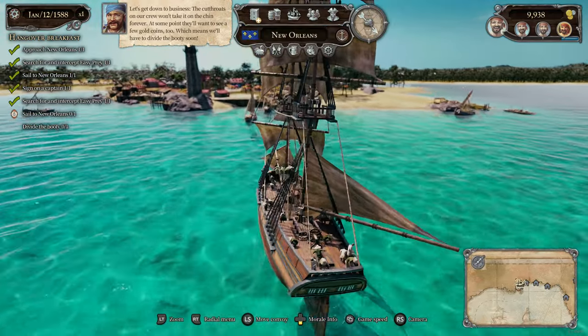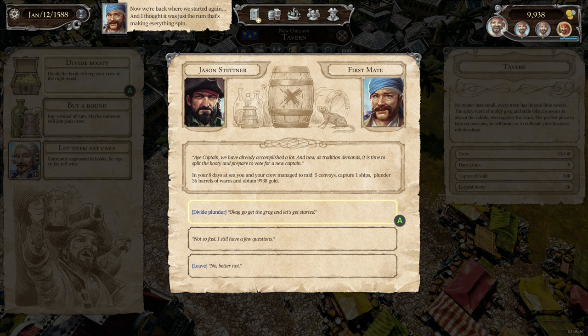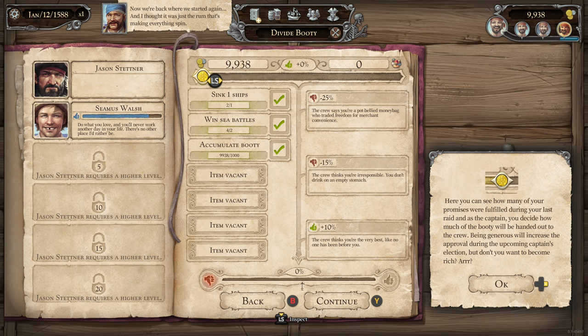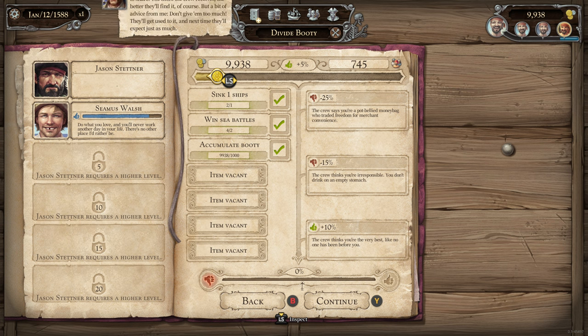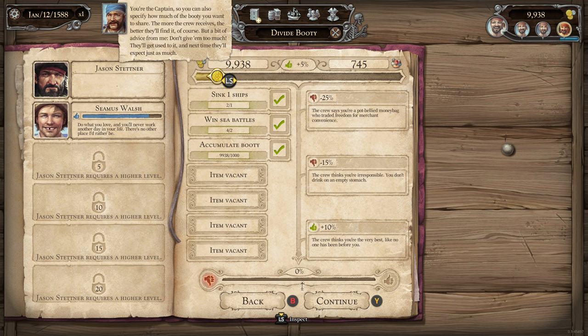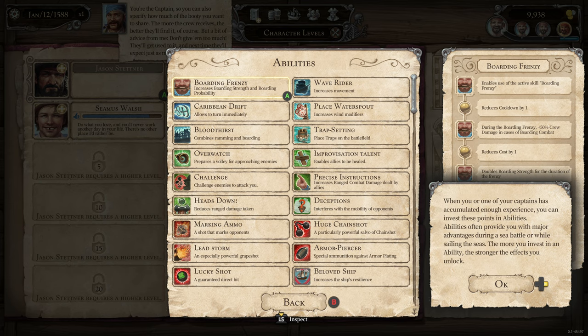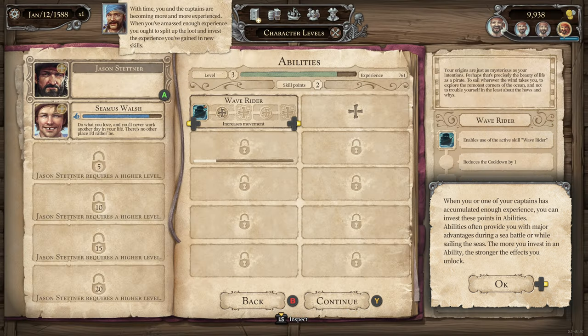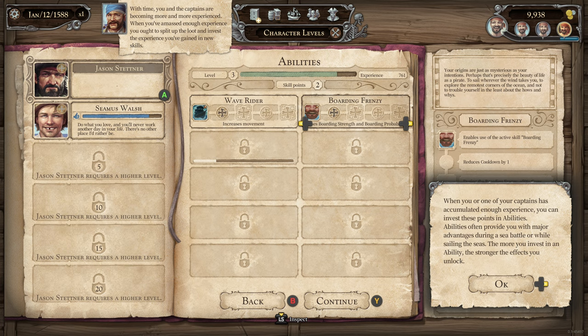Now we're back where we started. I thought it was just the rum making everything spin. We'll give the crew what they deserve — drum up the folks and split up the loot. Sail back into town. You can also specify how much booty to share: the more the crew receives, the better, but don't give them too much — they'll get used to it. With time you gain experience. When you've amassed enough, you should split the loot and invest experience into new skills. I've got skill points — I definitely want to increase movement. Easy Rider... and Boarding Frenzy — I want to level that up.